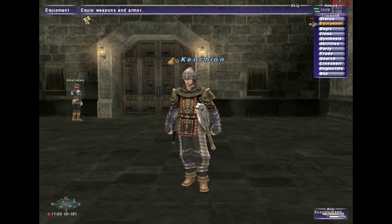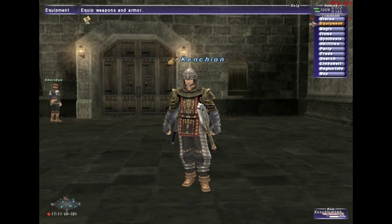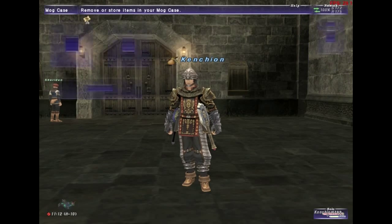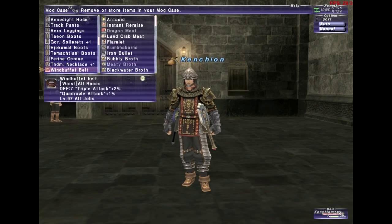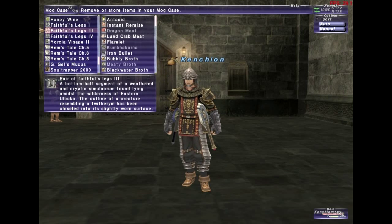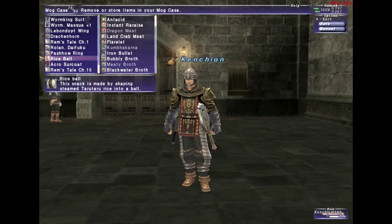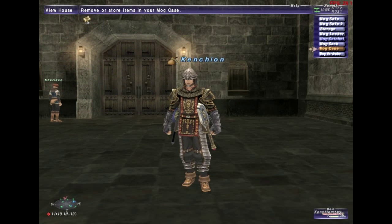You get those orbs from Alluvion Skirmishes — a version two of skirmishes. You get them by using the Ygnas Sash, which normally drops orbs, and by running a Faithful head, Faithful body, and Faithful boots — you can find Faithful pieces on the Auction House under Miscellaneous 2.